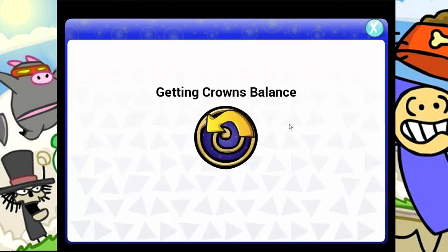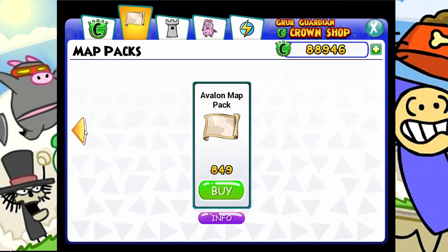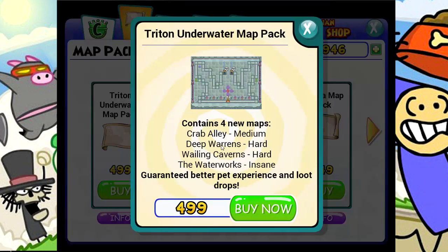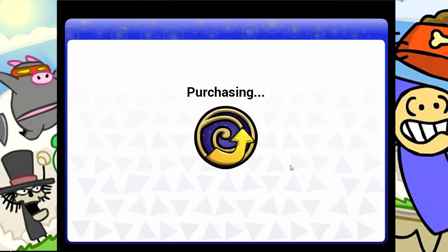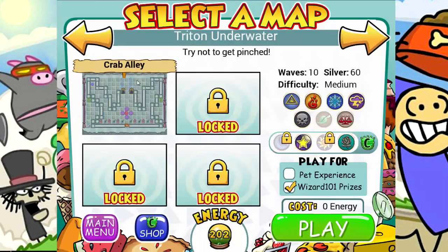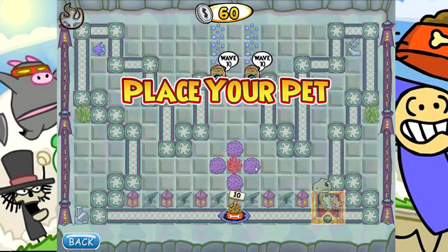This one is only $4.99, so it's not that bad. The Wisteria and the Safari are $6.49, and then Azteca and Avalon are more expensive than that. But we're gonna start with Triton Underwater right now. So we get Crab Alley, Deep Worns, Wailing Caverns, and the Waterworks, which is insane difficulty. We're gonna be trying those today. Okay, we got Triton Underwater. And there it is — Crab Alley. So let's go ahead and just get right on with Crab Alley in Triton Underwater.